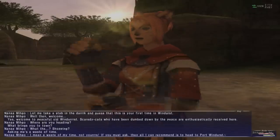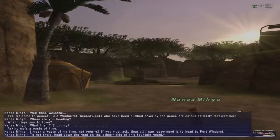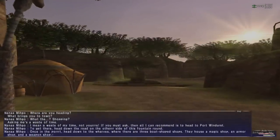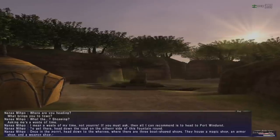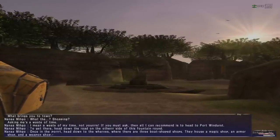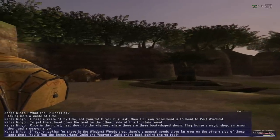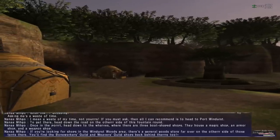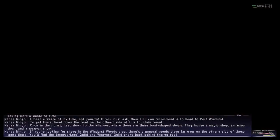Shopping? I'm asking - what a waste of my time, not yours. If you must ask, then all I can recommend is to head to Port Windurst. To get there, head down the road the other side of the fountain. Once in the port, head down to the wharves where there are three boat-shaped shops housing a magic shop, an armor shop, and a weapon shop. If you're looking for shops in Windurst Woods, there's a general goods store on the other side of these tents. You'll find the Boneworkers Guild and Weavers Guild shops back behind there too.